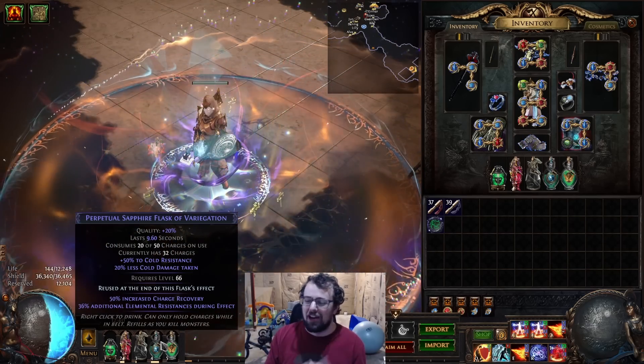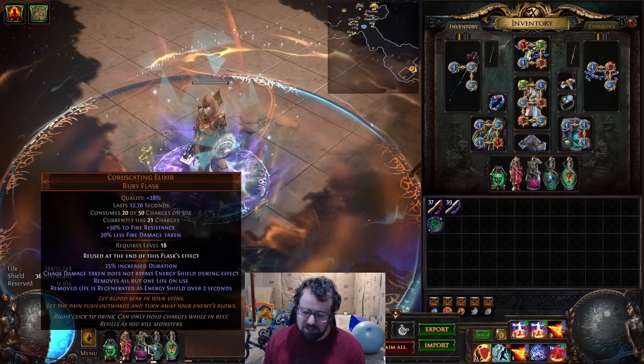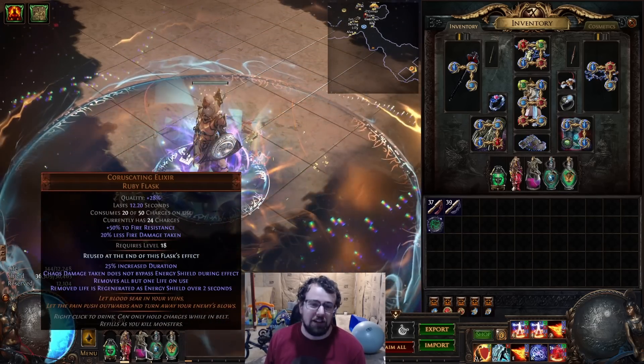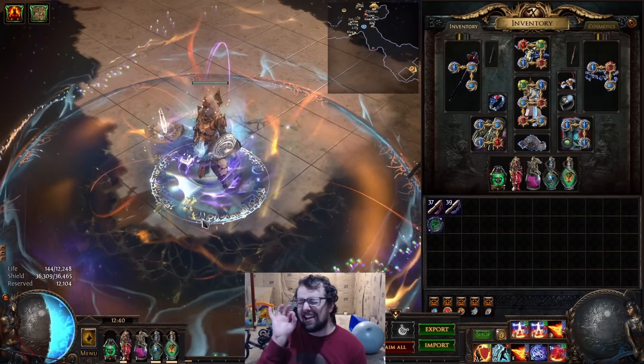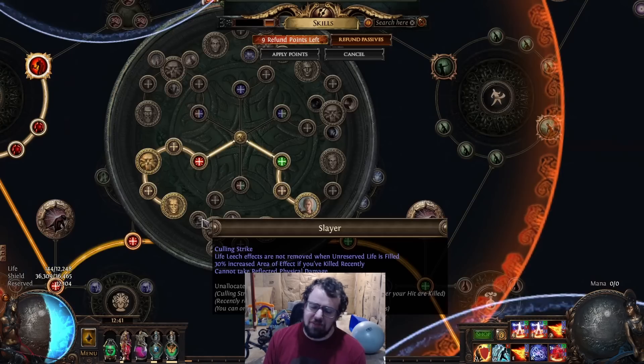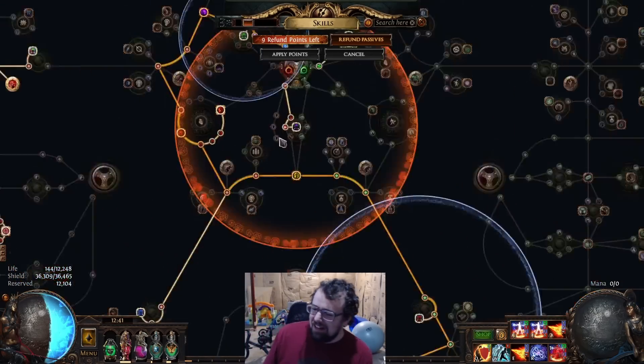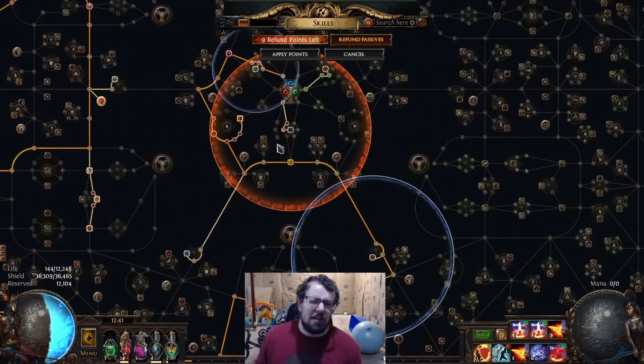That is something you will have to account for, but that is how we deal with chaos. As I was doing that entire monologue, our Coruscate and Elixir finally ran out. If we did invest a little bit more — I'd be tempted to maybe go for a 10% flask duration as one affix on one of my jewels — it would make it feel just a little bit better, but right now it's clean enough. From my experience, I have never died yet to my flasks running out.